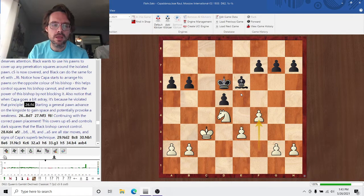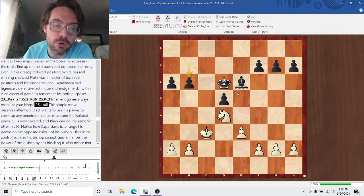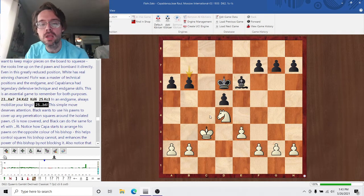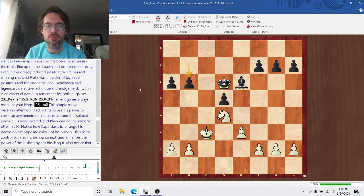King B6, King C3, B6. This is a star move — this displays how much of an endgame genius Capablanca was. When you have a bishop in an endgame, you want to generally place your pawns on the opposite color of your bishop, because it controls squares that your bishop can't. So he's going to try to put his pawns on dark squares. He also wants to cover the penetration squares — eventually the White King will end up on D4, so Black wants to cover C5 and E5. He's going to very naturally arrange his pawns to cover those two penetration squares.